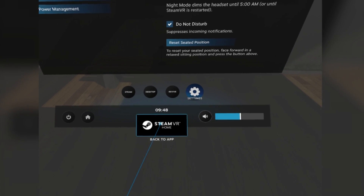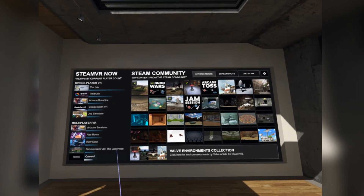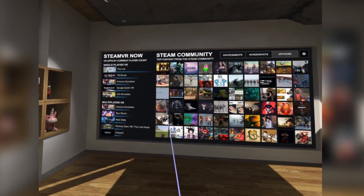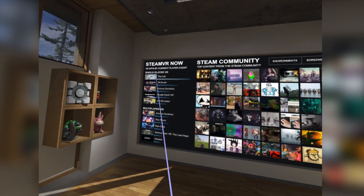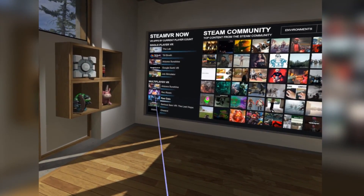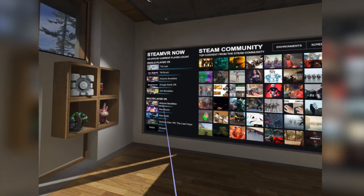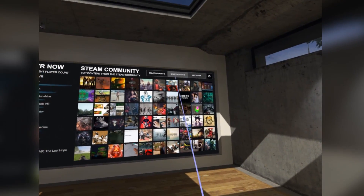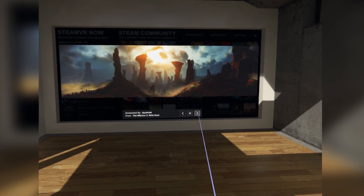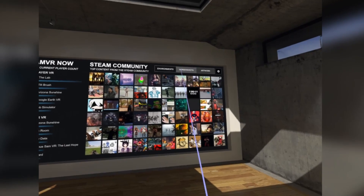So what I mean by that is things like the trading cards, the marketplace, and the customisations that you have on the 2D side of Steam — stuff that I personally don't use and don't really have any interest in. But it seems to be quite popular, and there's definitely a huge amount of money that Valve are making from that. This is now available in VR. So instead of 2D trading cards, there are actual 3D objects. At the moment, you can only get these objects by doing quests inside of Home itself, but games will start to implement some of these objects, and you'll be able to buy and sell objects on the Steam marketplace to place in your home environment.